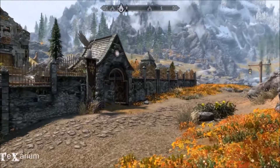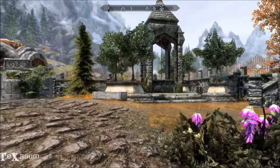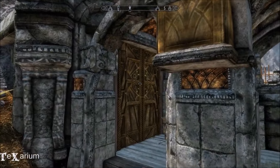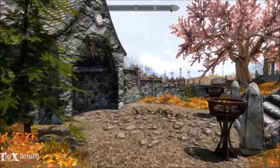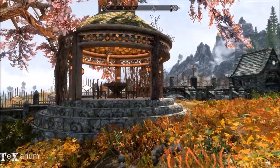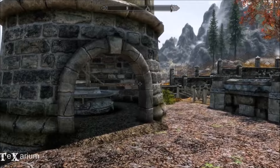It's a Dwemer-based player home near Whiterun. It's got auto-sorting and auto-load — a system that loads items from their containers to the crafting stations when you access them, then returns them back when you exit the crafting station. Absolutely genius. It's multiple adoption compatible, so you need Hearthfire Multiple Adoptions for it to work, and use the bless home spell. There's a followers area with 20 beds for them to sleep in. It's the most comprehensive, beautiful mod that has really always stayed with me. The interior is pretty much entirely static, which is great.